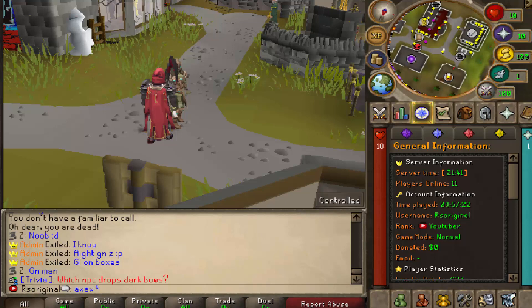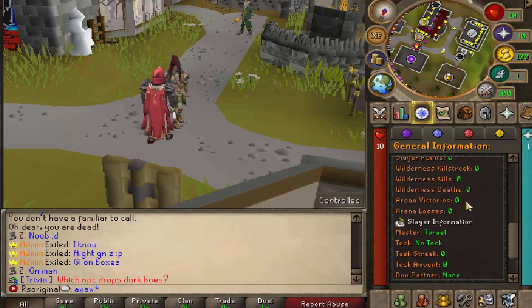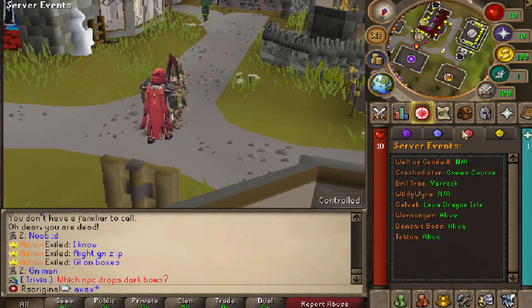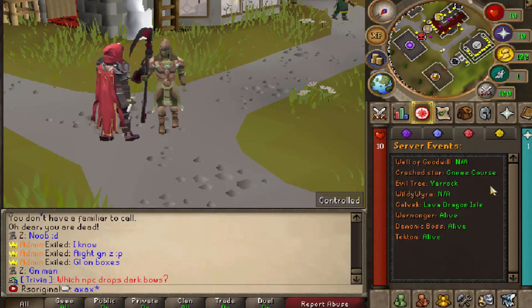In addition to that, in your blue emblem, you're also going to find your server information, your account information, your player statistics, as well as any slayer information that you have. Currently we actually don't have a task. In the red emblem, you're going to find your server events, like the Well of Goodwill, the Crash Star, Evil Tree, which as you guys can see is this one right here, your Galvik, Wildy Worm — all of the really cool things that are going on right now are going to showcase inside this tab.